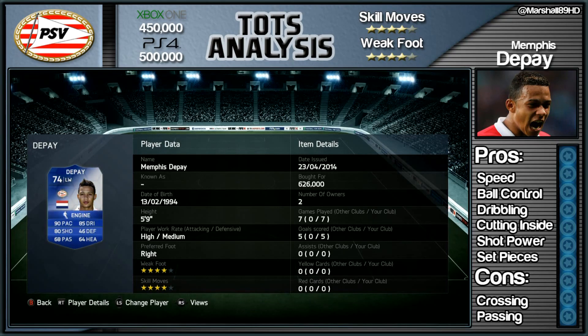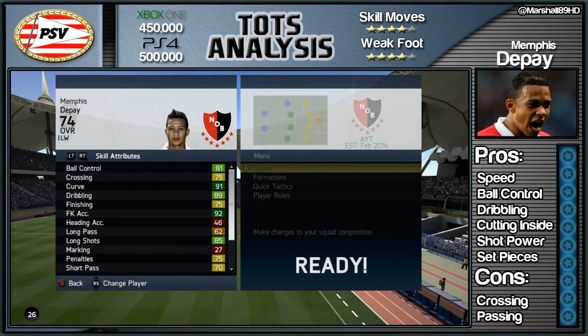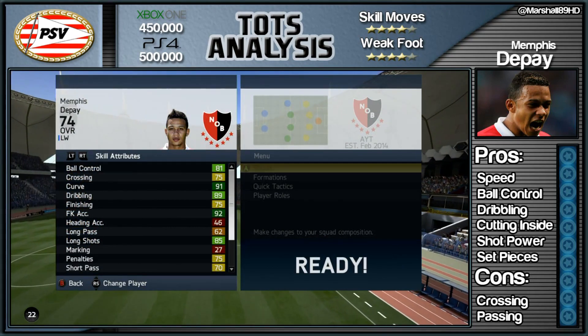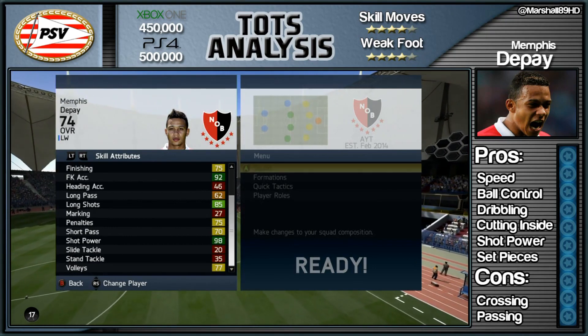He's got a 4-star skill set and a 4-star weak foot, but look at some of these stats. Ball control: fantastic. Great curve, great dribbling, and finishing — not the best in the world, but in game he has a cracking shot on him. He's got great long shots and fantastic shot power, just look at the shot power on this card.